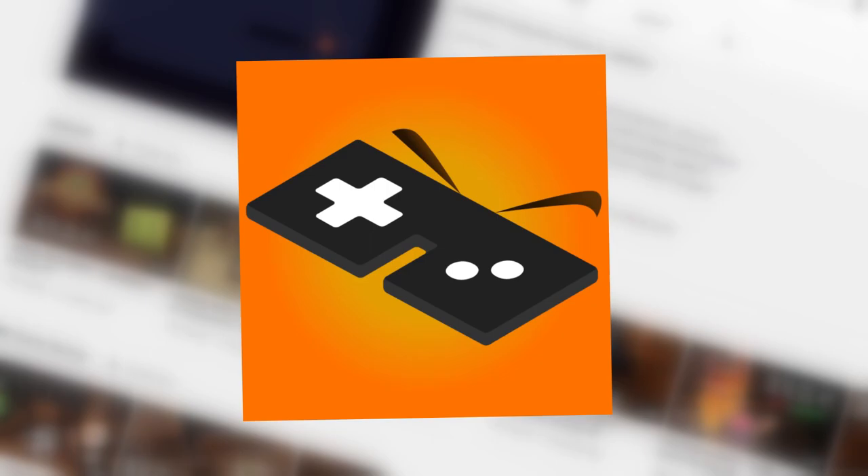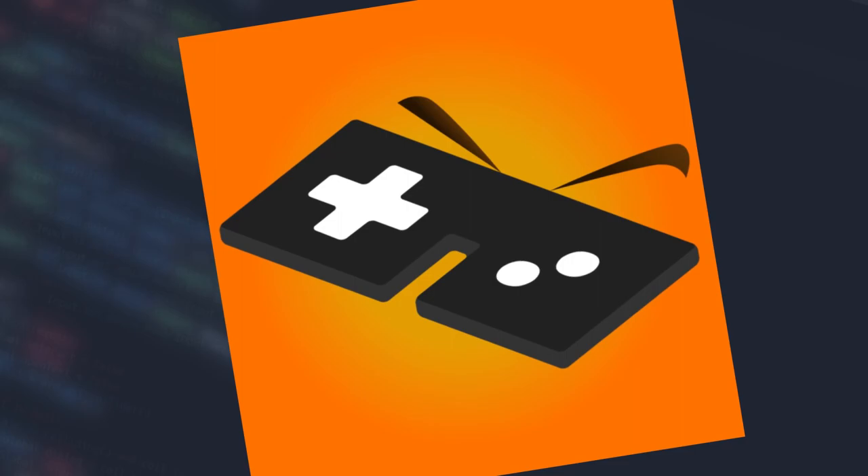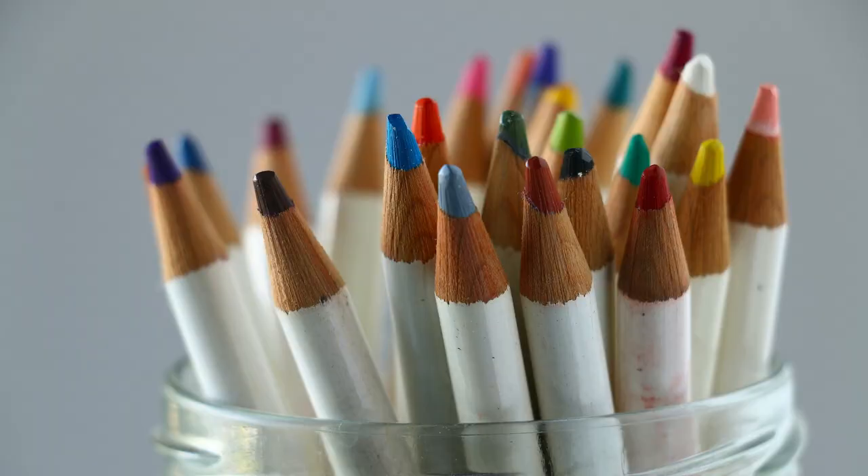Here are the rules. We have to make each other art assets that we then exchange and use to make a game out of. So you'll make a game out of the art that I've given you, and I'll make a game out of the art you've given me. And we have a total of 24 hours. Sounds good?